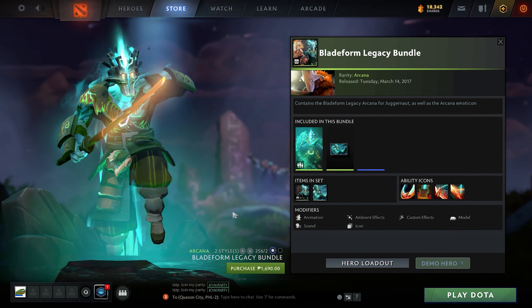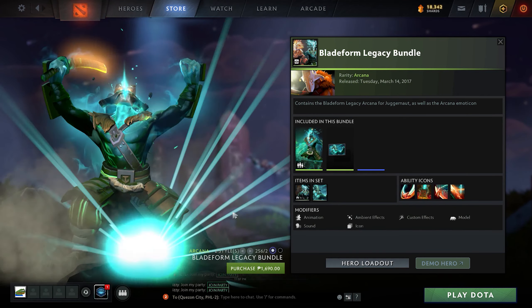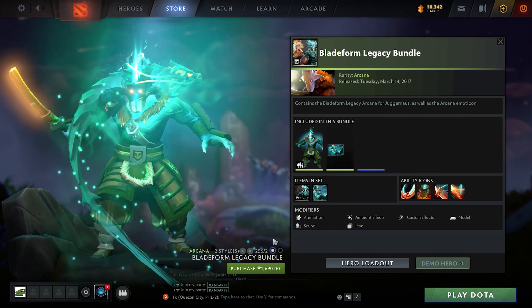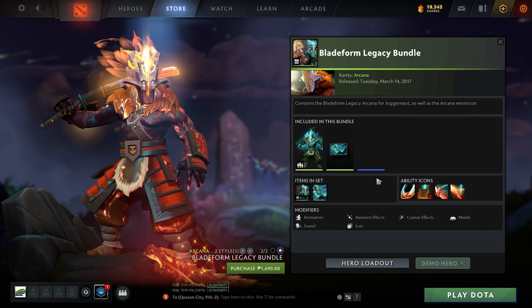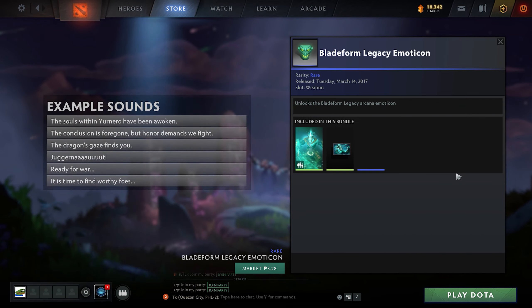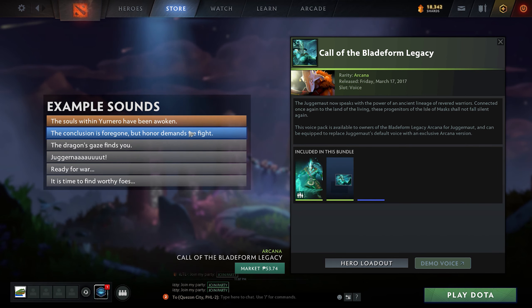For the next one it's going to be Juggernaut. It also comes in red or blue color. You just have to progress with Juggernaut and you'll be able to unlock the red one. The red one is better because there are more parts fitted with its color and it also comes with some sound effects.